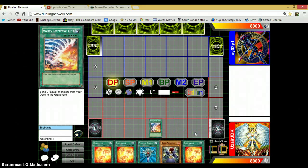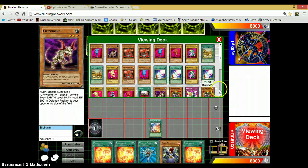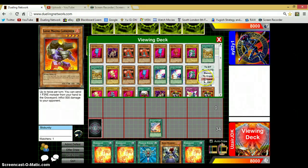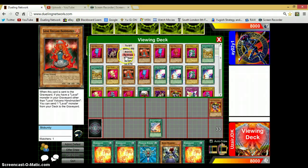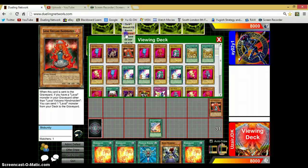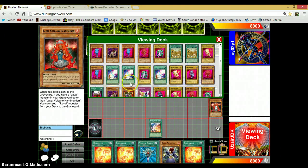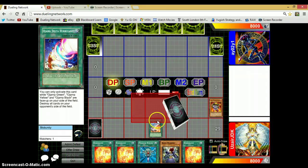We start off by activating Molten Conduction Field. With that we can send 2 Pyro monsters from our deck to the graveyard. I've packed my deck with loads of Ojama cards and some Chewbones. I'm going to send a Magma Cannoneer to the grave and a Volcano Handmaiden to the grave. That Handmaiden lets me send another one to the grave, and that Handmaiden lets me send a second Cannoneer to the grave.